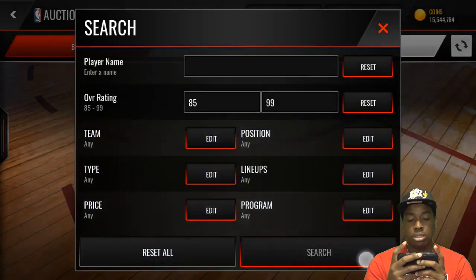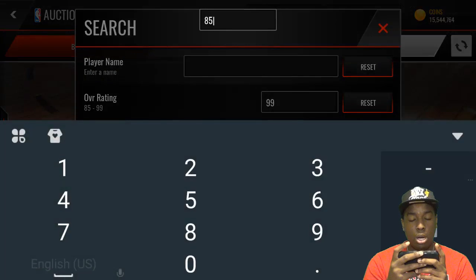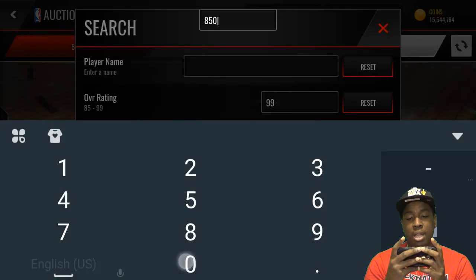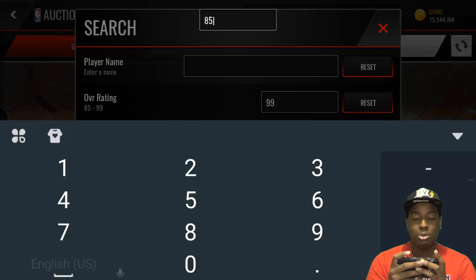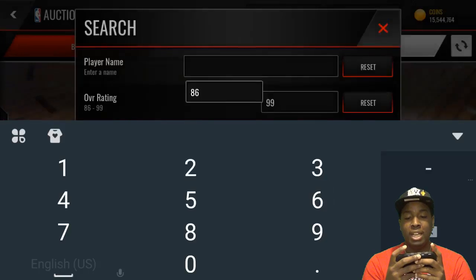Say you do 85 overalls and above, bang, and you want to go up to 86. We're going to add one and it'll only let us take away one; if we add two, it'll let us take away two. Now with the overalls, it caps at three digits — it only lets you put down three digits. So say if we want to change this to an 86 overall, we'll just click this twice — one, two — and then it'll let us take off two numbers — one, two — and it'll go up to 86.